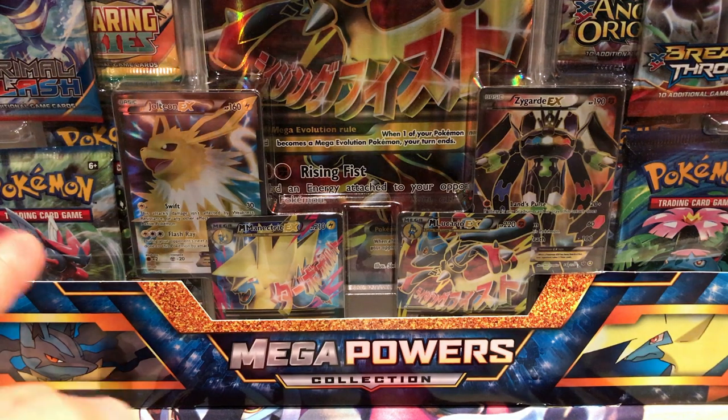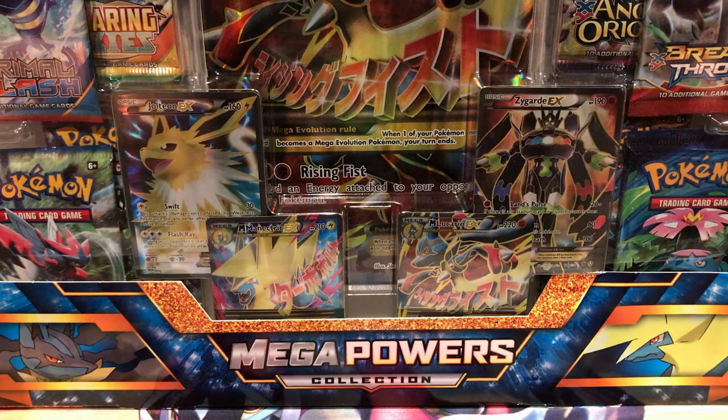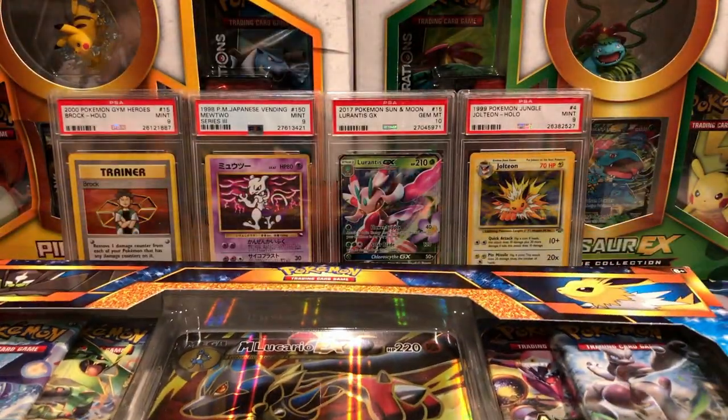This box has the Jolteon EX, Mega Manectric EX, Mega Lucario EX, Zygarde EX. There's the Lucario Spirit Link — this is the only place you can get the Lucario Spirit Link, which is a black star promo. It's got one oversized card, eight packs of cards inside, as well as a code card to unlock these cards online. Normally this retails for about $40 to $45.